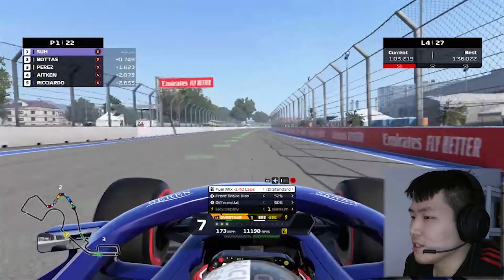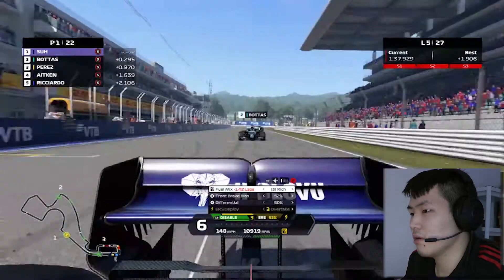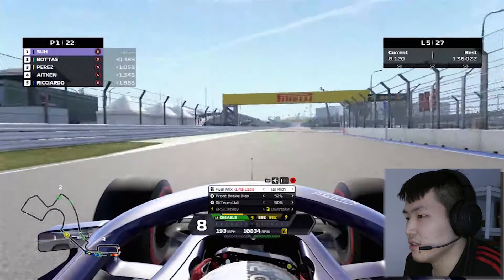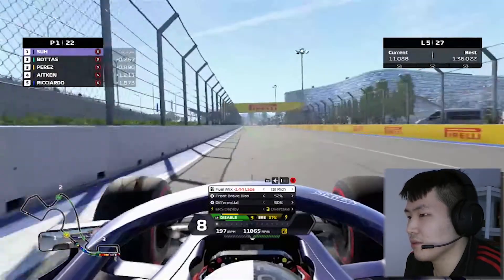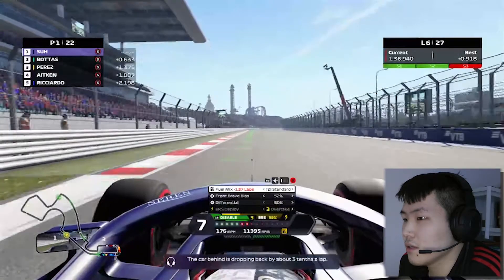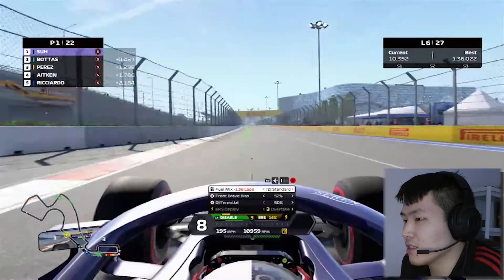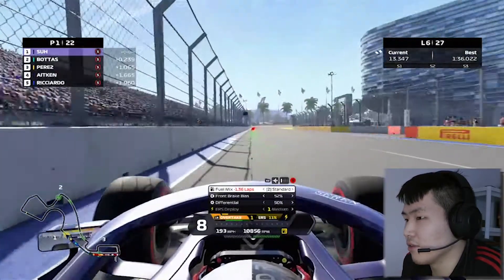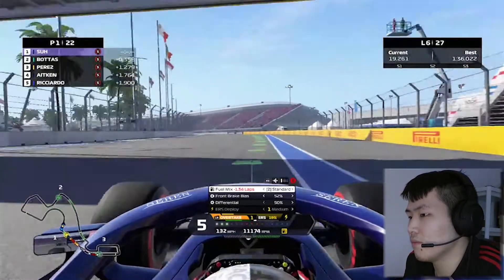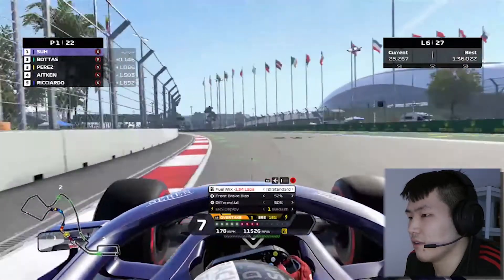Bottas is now within one second range, meaning DRS is possible. He did get DRS, but we got a much better exit and Bottas is now behind us — the gap is approximately four tenths. We're still pushing very strong out front, but Bottas is still catching from behind. We need to save our fuel — that's the biggest issue. We can still push strong against Bottas.